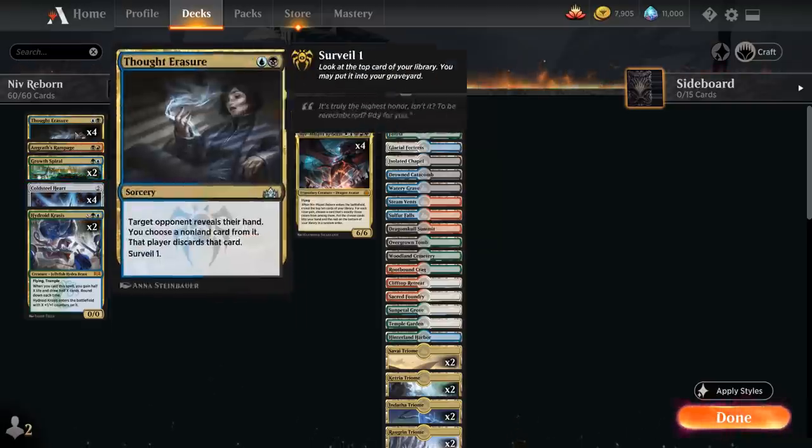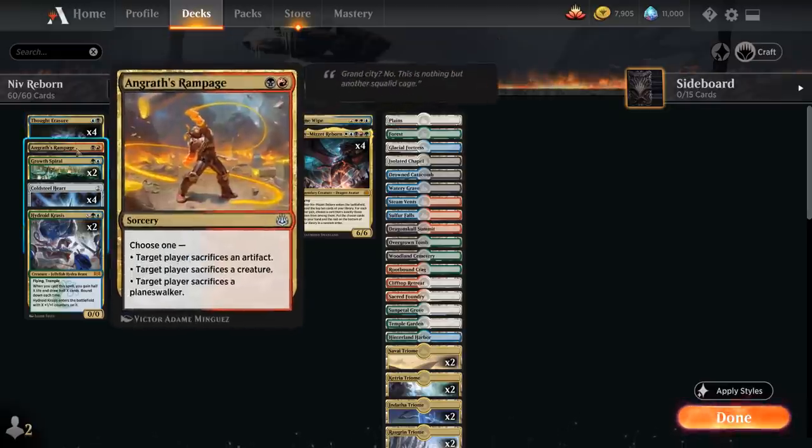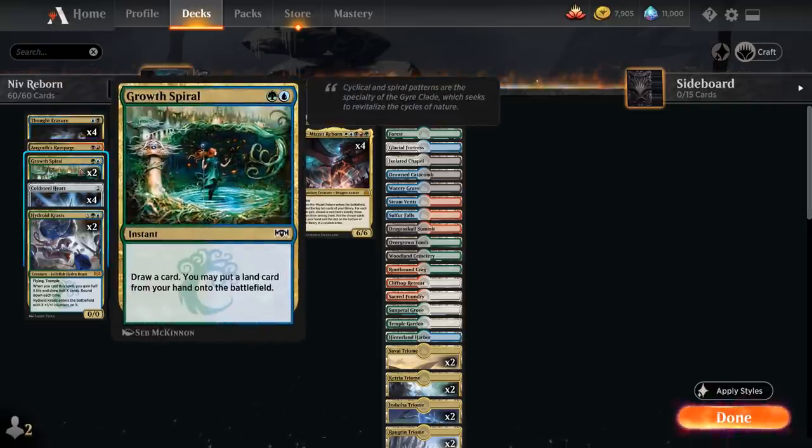We've got a bit of hand disruption in Dimir with Thought Erasure: targeted opponent reveals their hand, we choose a non-land card from it, that player discards that card, and we also get to surveil one. We've also got a bit of removal early on with Angrath's Rampage — opponent has to sacrifice an artifact, creature, or planeswalker — and a bit more ramp with Growth Spiral, which lets us draw a card and then put a land card from our hand onto the battlefield.